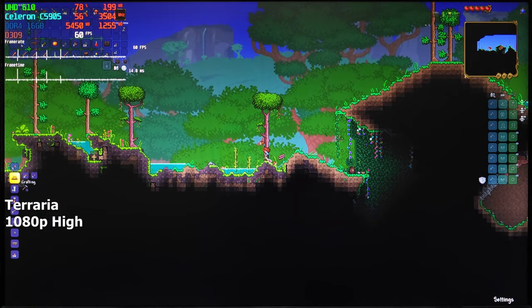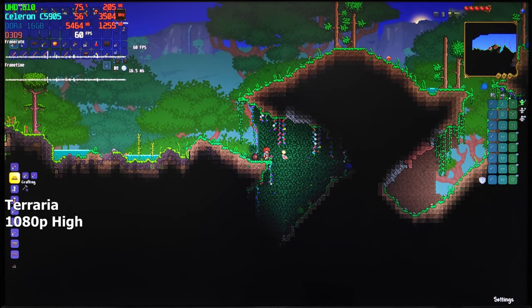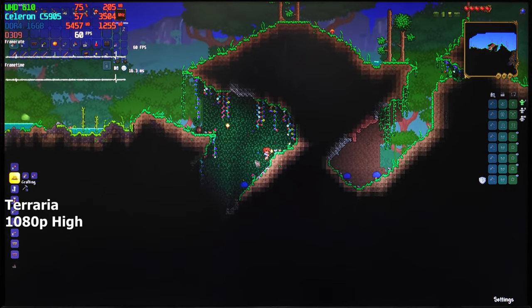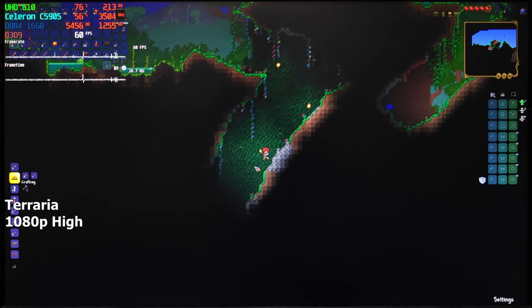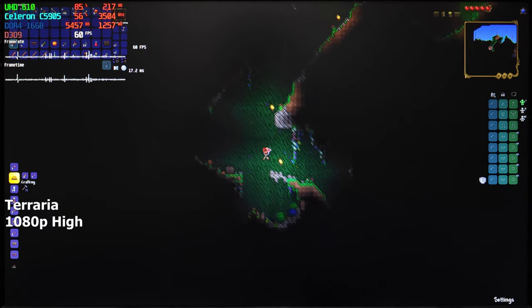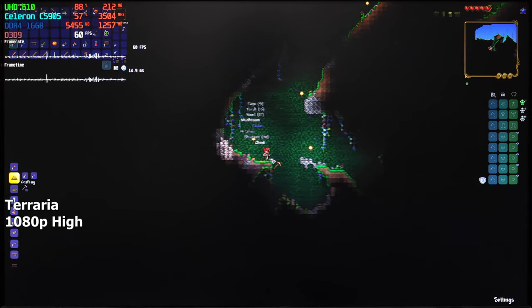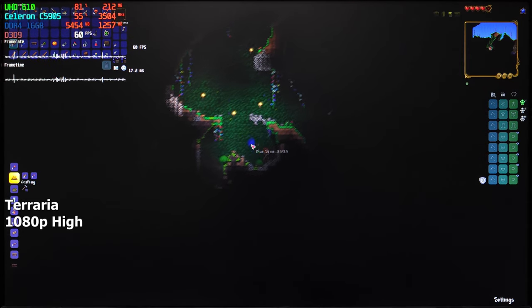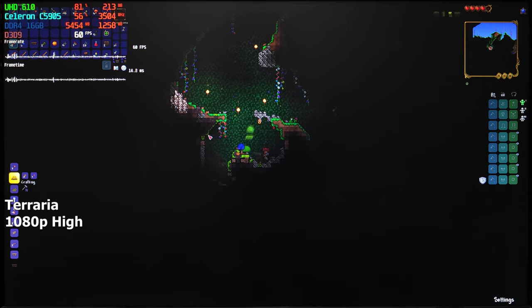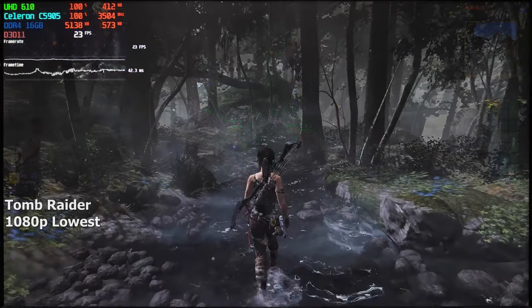Terraria — another fun game with low requirements. This time we're playing at 1080p resolution on high-ish settings. The FPS is locked in this game so we won't see more than 60 FPS, but we can always increase the graphics instead. Either way, the game is running smooth. The only stutters I saw were when changing biomes — moving from one zone to another. Besides that, the game had no issues whatsoever.